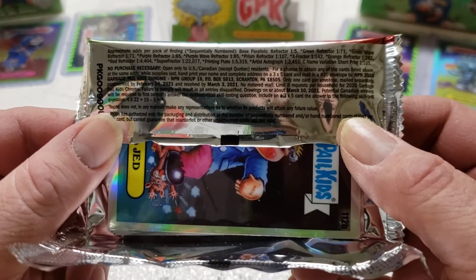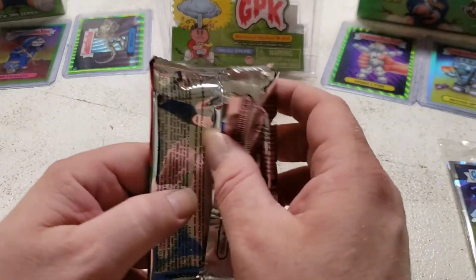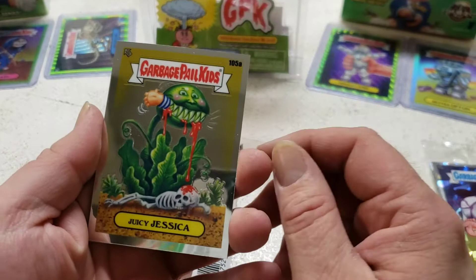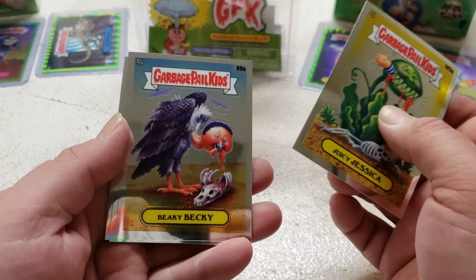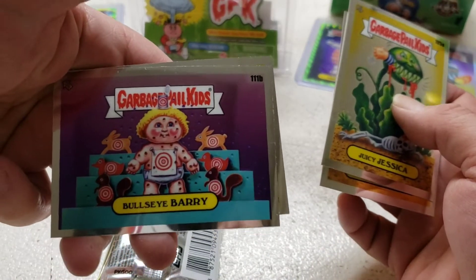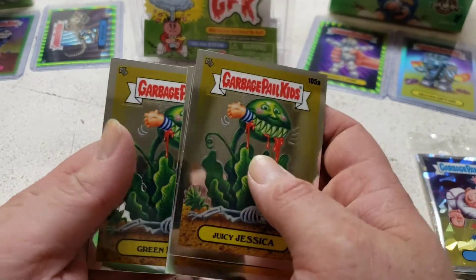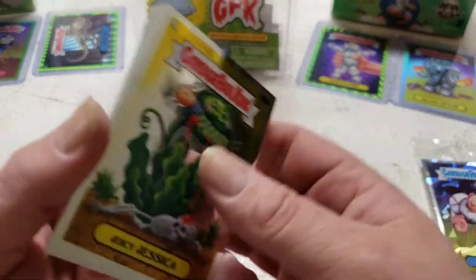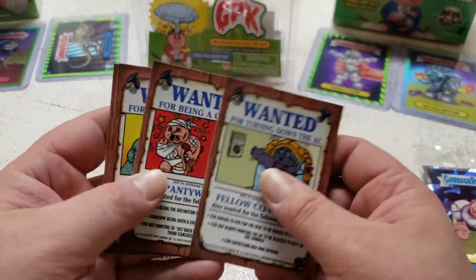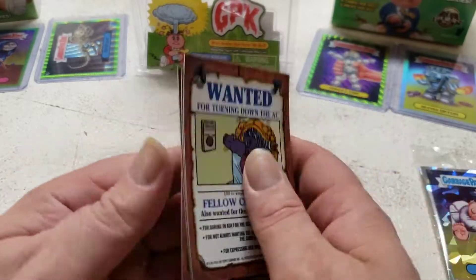There are your odds if you want to pause it and take a look. Jusy Jessica, Peaky Blue Laverry, Green Dean, Pete — I ain't seen all of these. Star Wars Home, guaranteed one, but I don't know — doesn't hurt to double check.